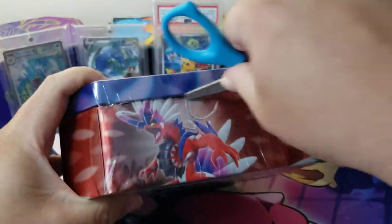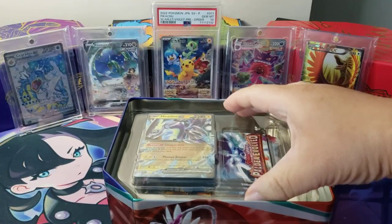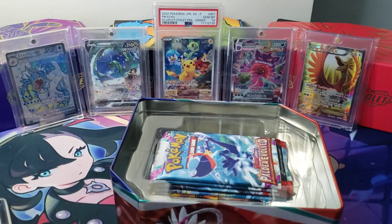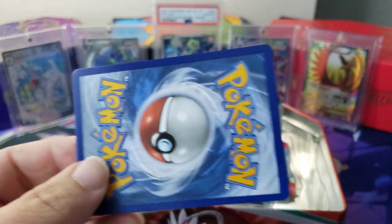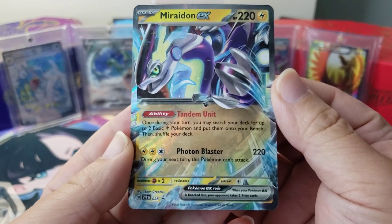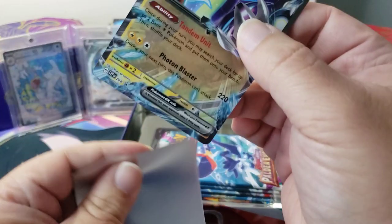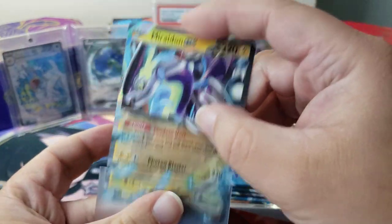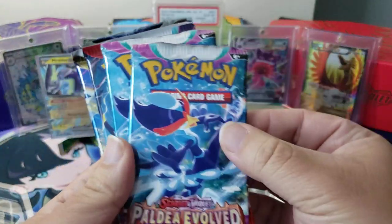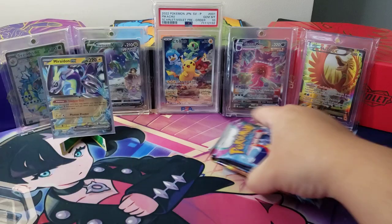We're gonna use safety scissors to open up this thing. Inside you get a promo card that has Miraidon on it, right here. Here is the code card. The back of that card — boom, dude that looks awesome. It's a black star promo, very nice. You get five packs in the tin: two Paldea Evolved, a Scarlet and Violet, Silver Tempest, and Brilliant Stars.